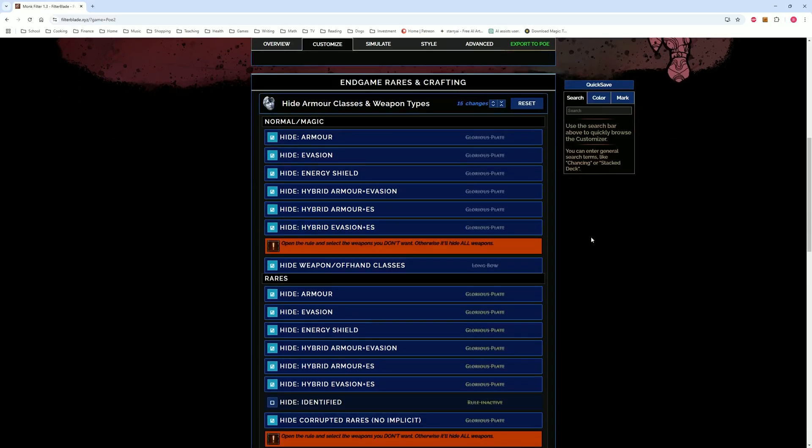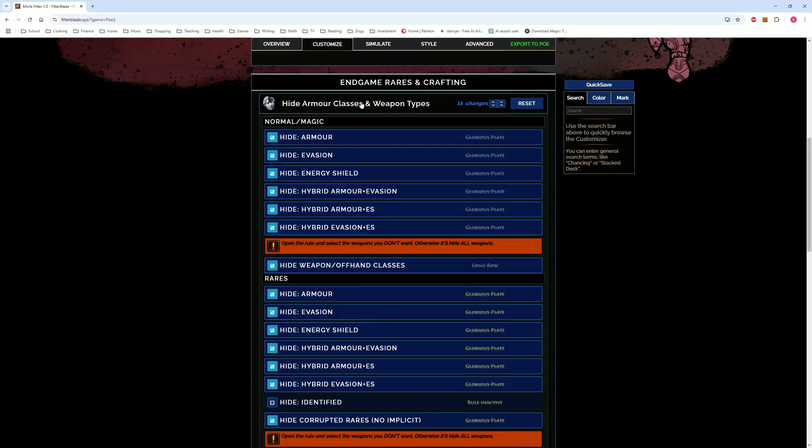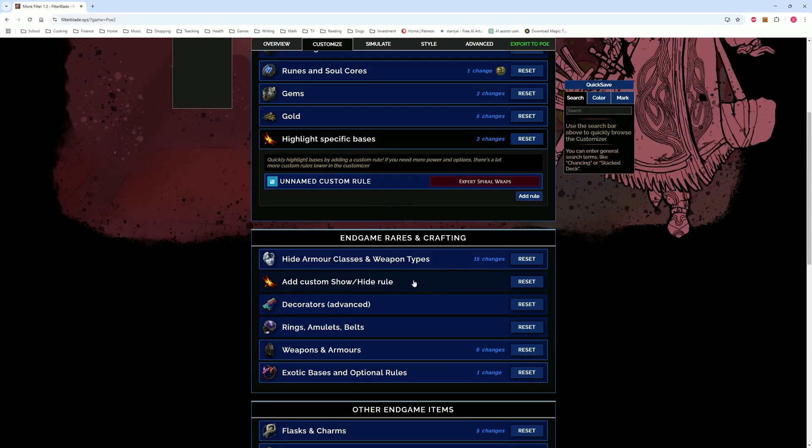As you can see here, I turned off everything in the hide armor and weapon types. That includes hybrid evasion energy shield bases as well as quarterstaffs. But this rule up here overrides the rule right here, and as a result the bases I have visible will still show up. I don't want to see anything else. I've had multiple deaths from accidentally clicking on loot when trying to click on a monster because there's too much on the screen. I need the clutter reduced further — I wanted it to look very clean and crisp, and it does now.